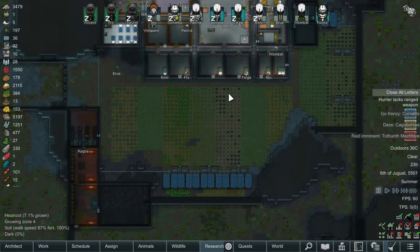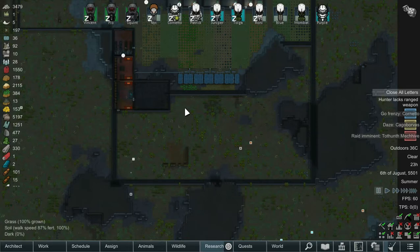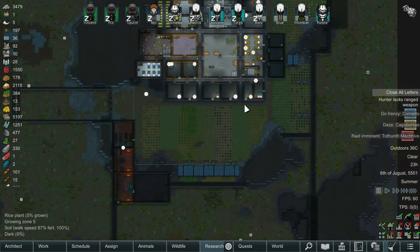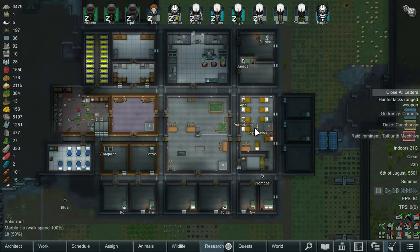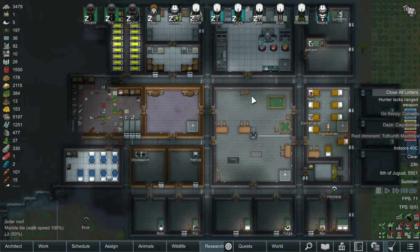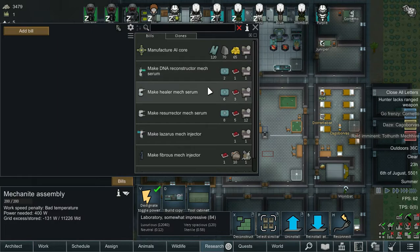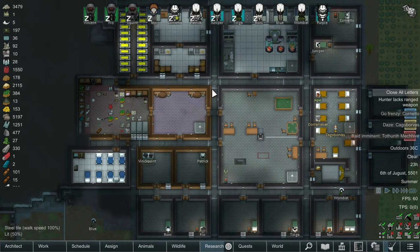Welcome back to episode 13 of Doom World, you beautiful people. What we have done is we've expanded the base down into this section here, so we can start getting some farms and some planting going on. We're also going to need to look into getting some more armor because we have a whole bunch more colonists — Blue, Nyx, Purple. And we've also got three more in here who we are looking at recruiting. At the end of last episode we got the Mech Resurrector Serum researched, which means we just need a whole bunch of Luciferium medicine and advanced components, and we are going to be able to resurrect Churro, Steinberg and Takeo — which is going to be super good.